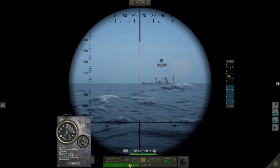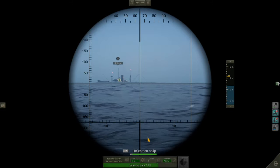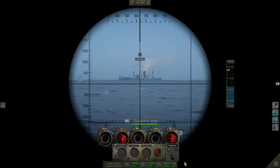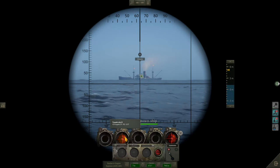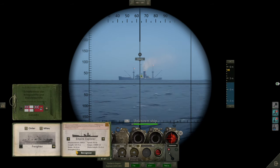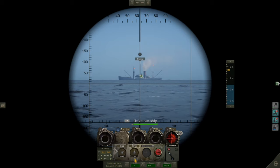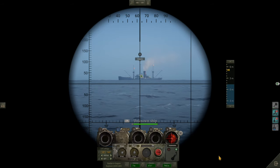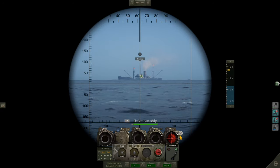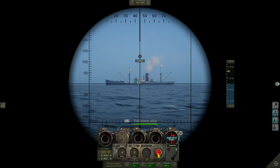Behind us there's another ship going past, so we might as well get our rear tube on that one. There she is — it's that tanker we've already hit. It's British. Dale class tanker. Distance is about 4,800 meters. Speed is probably seven knots. All locked in — unknown ship name, draft is 4.6 meters. T3 — we'll leave depth at 9, that'll be fine. Fire. That is us out of torpedoes. We'll keep an eye on these and see how they do.